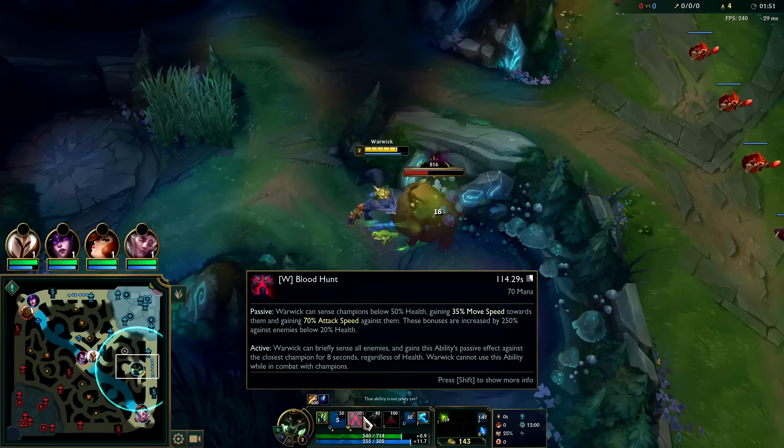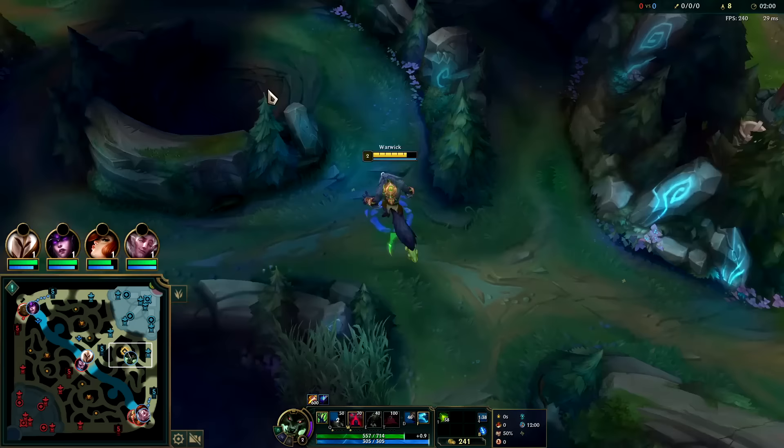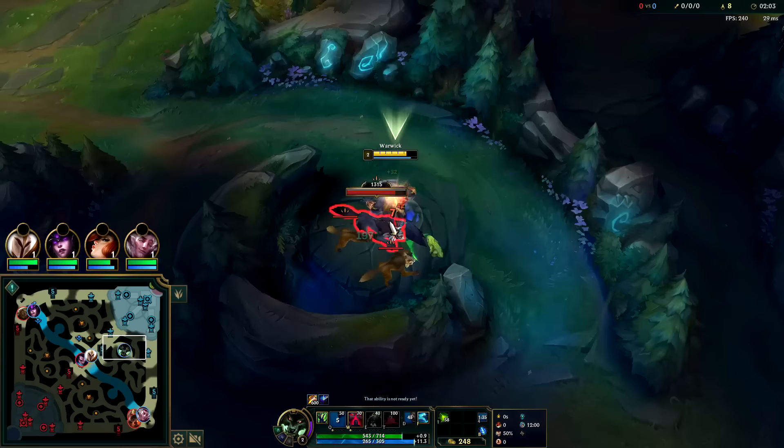If you do full clear you'll end up going two points in your W and get E at level four. But since I'm invading I'm going to get a point in my E here. We can do wolf straight into her jungle - killing her on her fifth camp would be the move.